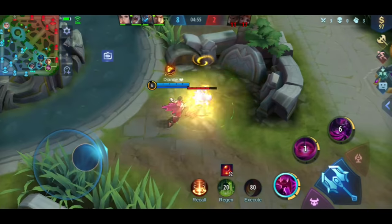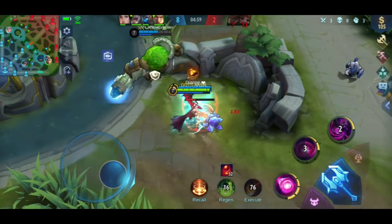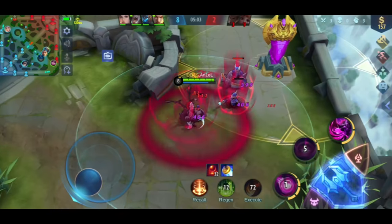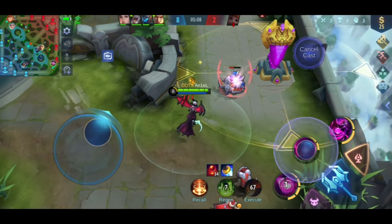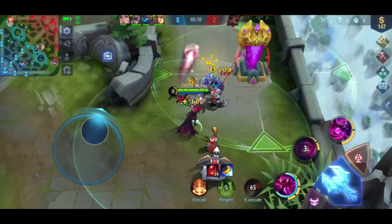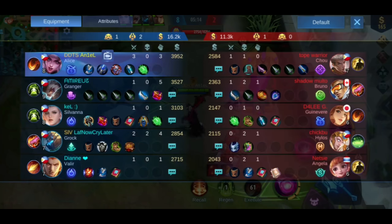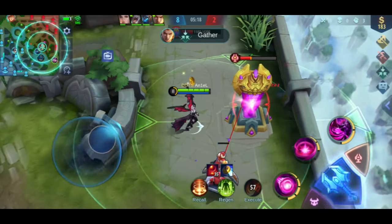If you've lost the split push, just break the lane — that's easier. If you've lost the team fight in mid lane and lost the tower, that's why you split push less. If my team goes to the top lane, I just need to clear the mid lane and return to the bottom lane. Don't forget — as Alice, your priority is to stack quickly.